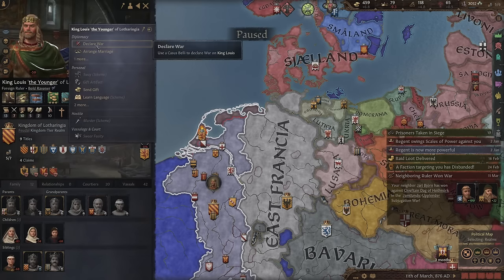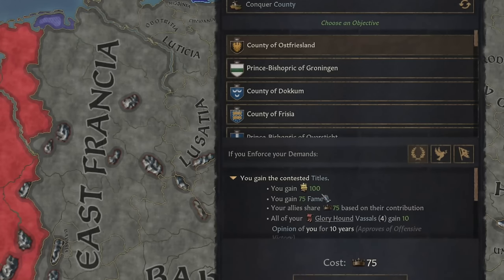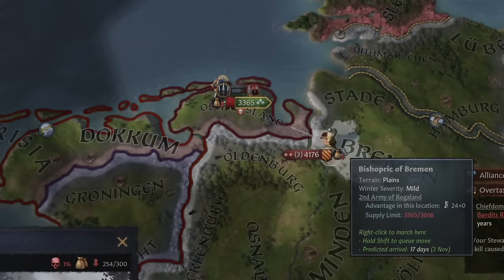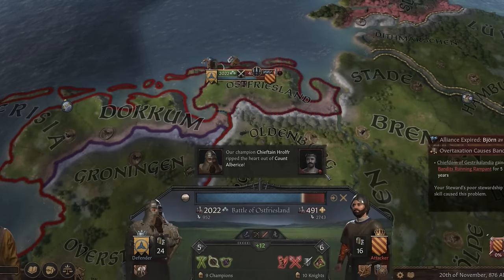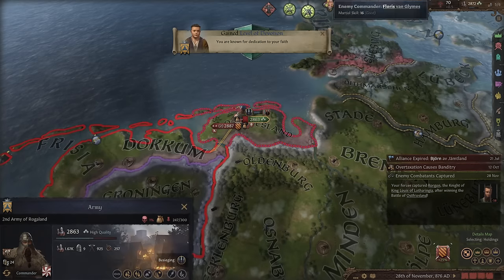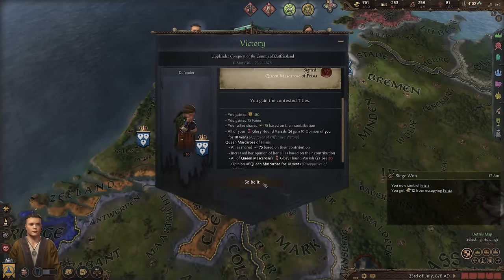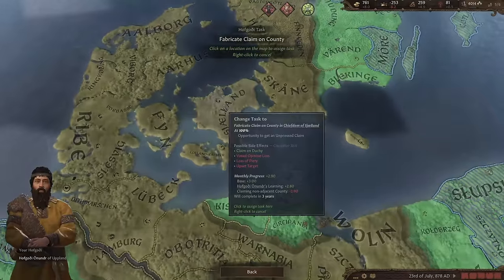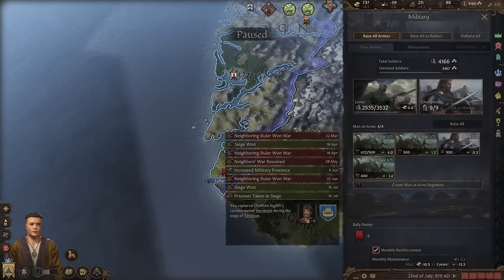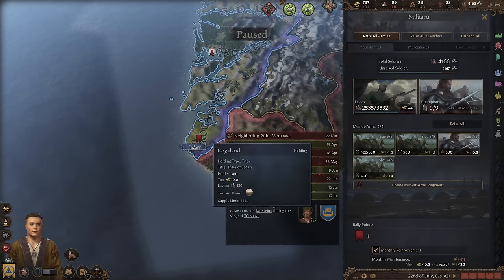One way to gain a lot of legitimacy is to declare war against someone higher ranking — if we win, we get 100 legitimacy. I would love to fight him and it looks like he's coming for us. With this small a difference, he's underestimating how strong the Viking men at arms are. We just destroy him easily — that's a good amount of fame and devotion, and we earn even more for being numerically outnumbered. When I have a few hundred gold, I'll start a fabrication for any county in Denmark. Once I have over a thousand men at arms, I can start raising a smaller army to fight those outnumbered battles.